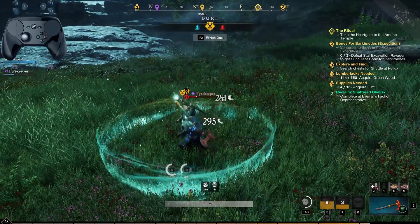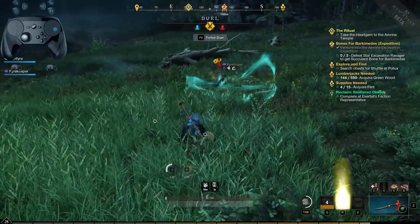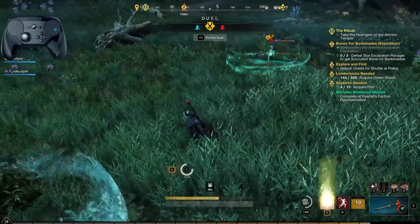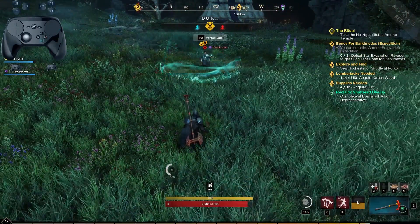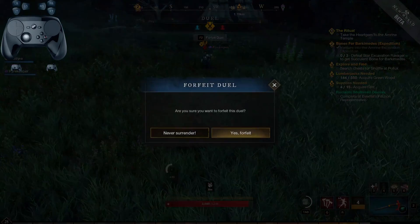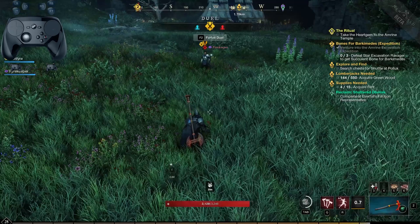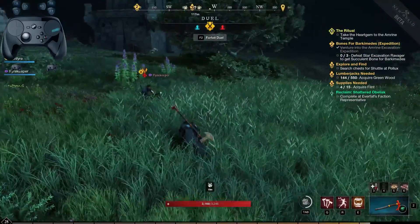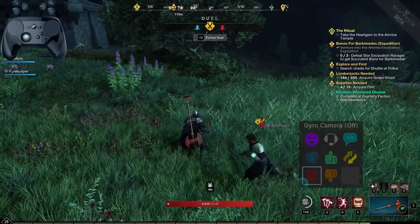I'm still not very good with the controller - that's big damage. If we want to forfeit the duel, the forfeit option has come up, so I can just go declined and it asks do you want to surrender. No, we never surrender. All of the options are pretty much available.